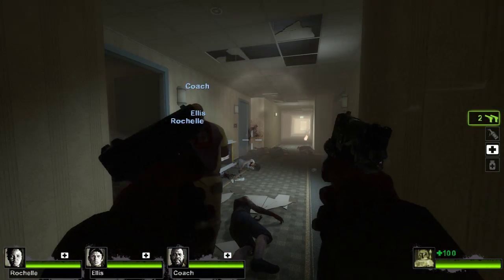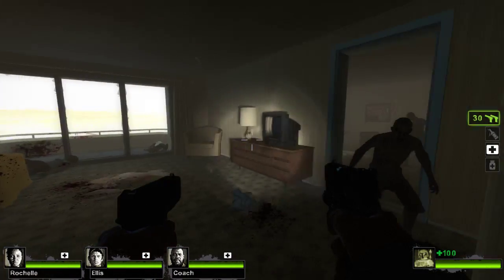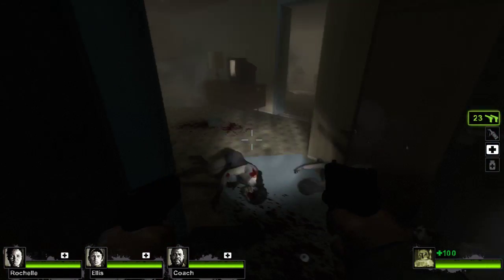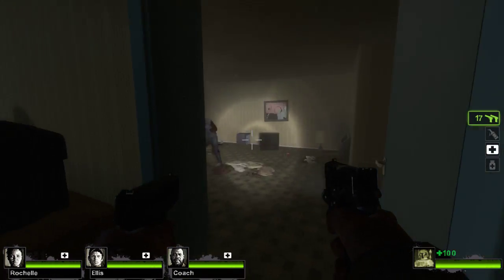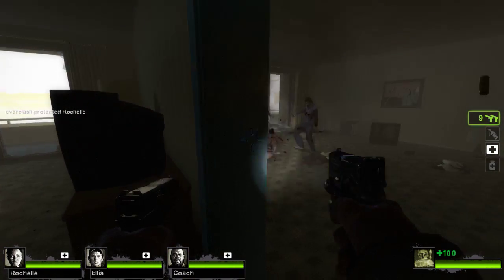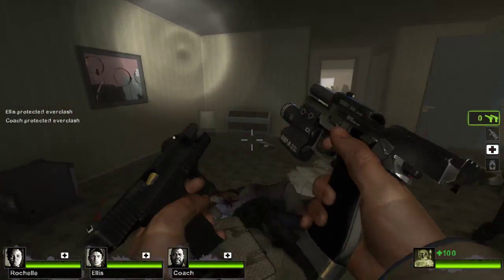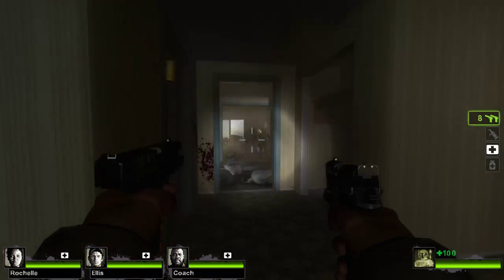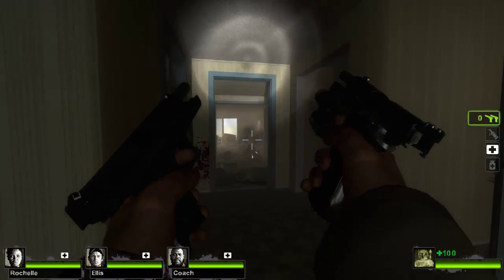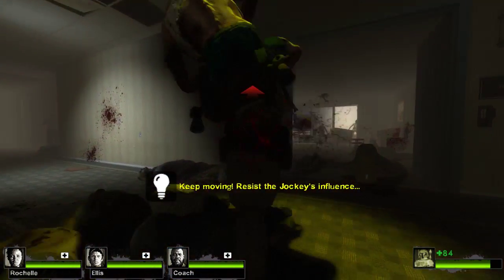I think there's one coming through here. Hang tight. Reloading. Checking it — oh, there he is. You just want to look into all these rooms because there are some things you can pick up that are going to be helpful while you're doing stuff. Reloading.